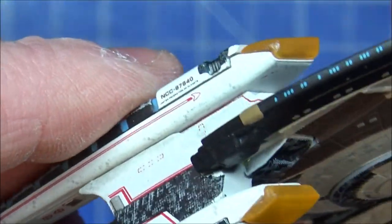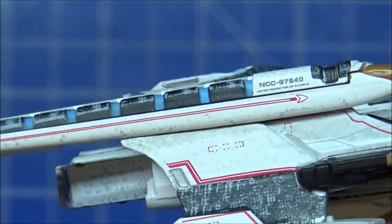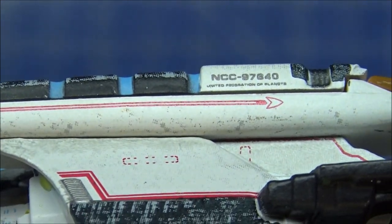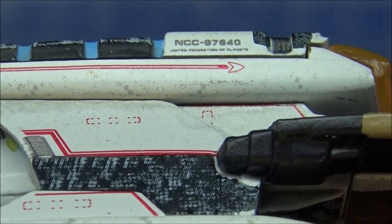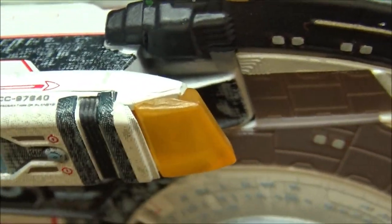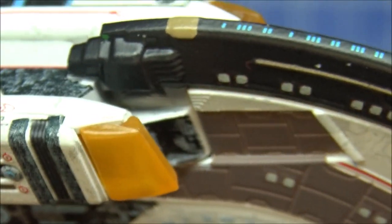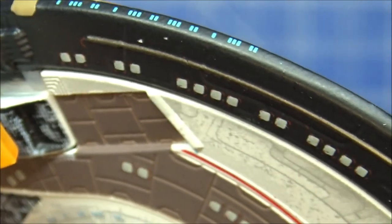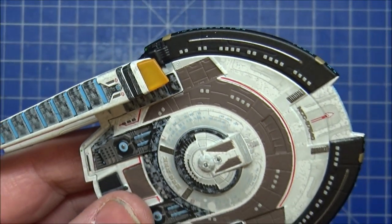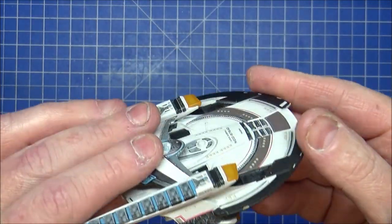We've finally got back to some clear parts for the bussard collectors at the ends — nice markings there. I do like the black sections. I'm not sure whether they represent a modification added by a different race, with the federation's titanium-look hull and then the black parts added on top.